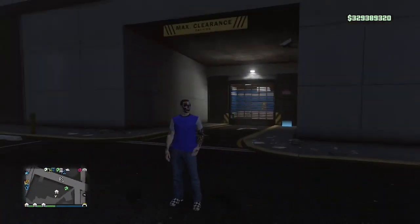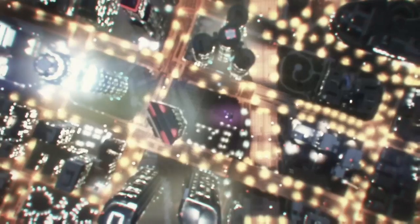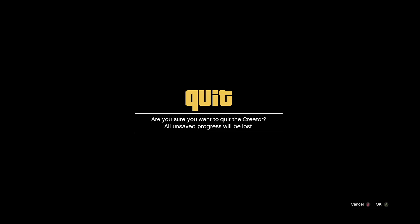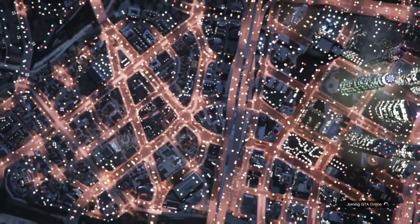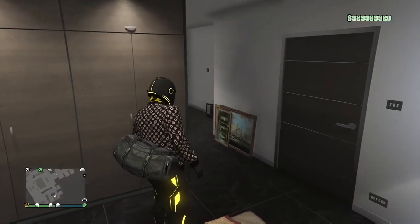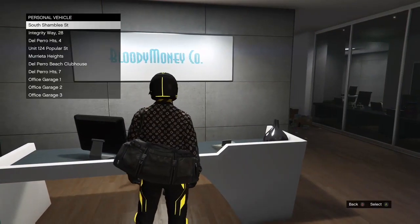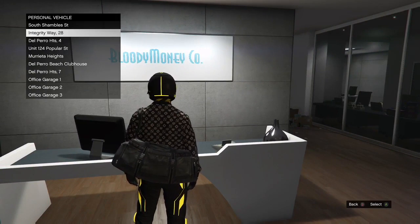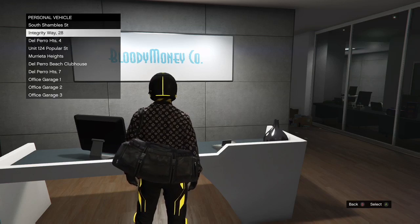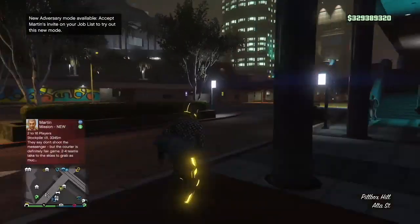Once you've switched everything over and saved everything you've bought, go ahead and exit the garage. Once I'm outside, I'm going to press pause, go over to Online, and jump into Creator. Once I've jumped into Creator, it's going to automatically save my progression — as you can see in that alert right there. Once you're there, press pause again, go to Online, Play GTA Online, and invite-only session. Once you've spawned in, you're out of the glitch completely. Then you should be able to check and make sure all your vehicles are still there. That is the most important part — really — getting that glitch state to go on.